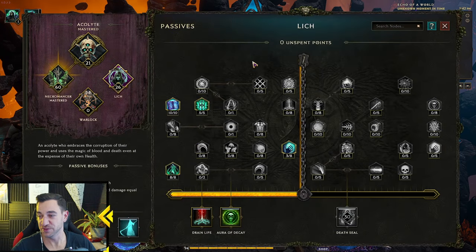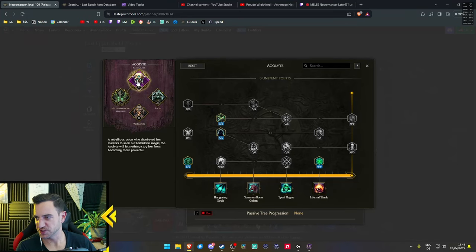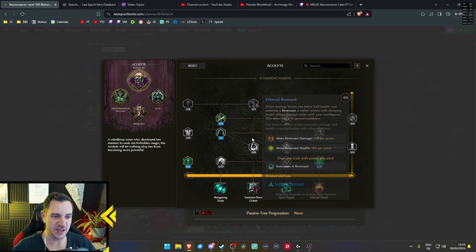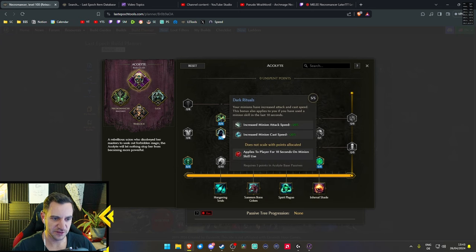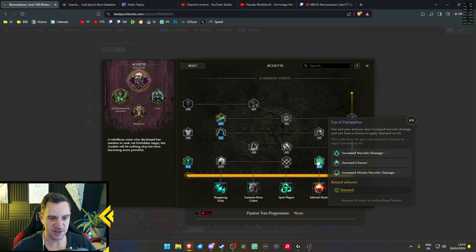For the passives, this is a little different because we put a lot into the Lich. With the Acolyte, you want vitality and minion health, minion cast speed, attack speed, intelligence, Necro resistance, and over here increased necrotic damage for you so you shred more — plus minion necrotic damage at 72%. While your Bone Golem does cold damage, we don't really care about his damage — we want him as a tank. Bob on the other hand does necrotic damage.